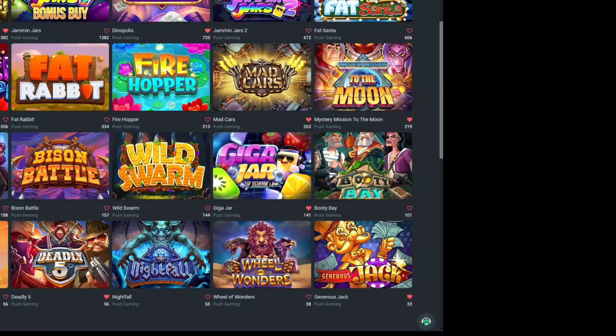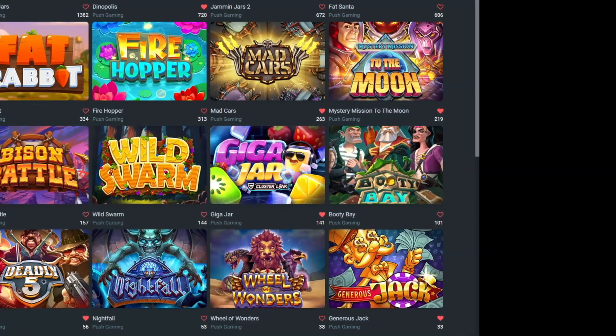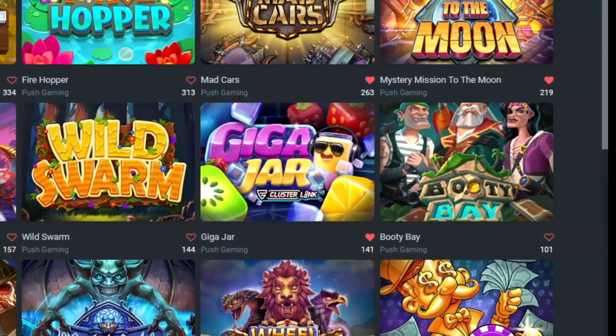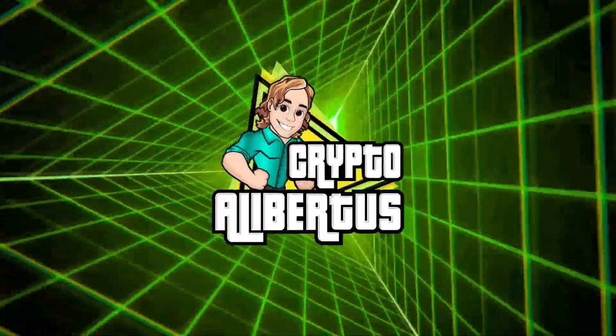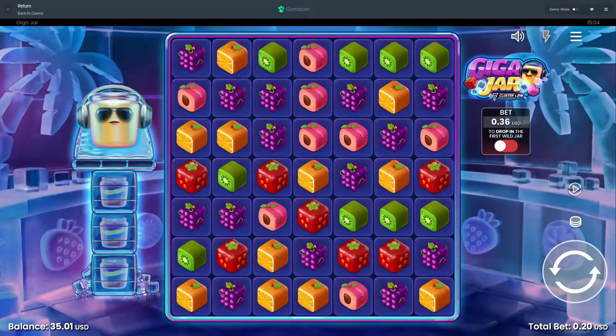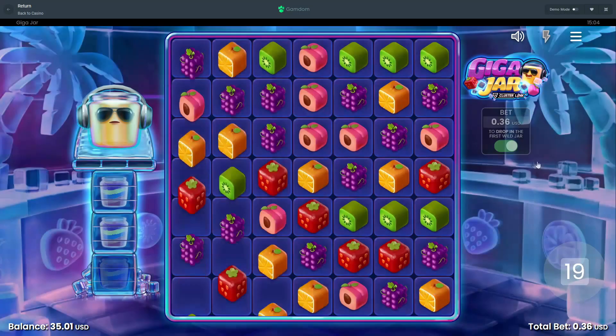What's up guys, welcome back to another video. Today I'm gonna spend my rate break, which is $35, on the new slot Gigajar. I think you cannot buy a bonus and I'm hoping that we get into the bonus. So there's no bonus buy as far as I know. We got to fill up these jars and then we got to hit three times in a row and then we get into the bonus. We can enable this - we have the first jar already but it costs an additional 16 cents per spin. Let's just do 20 of these.